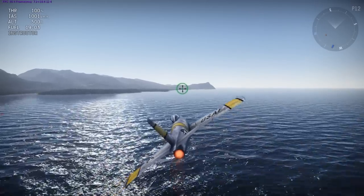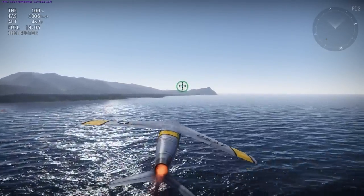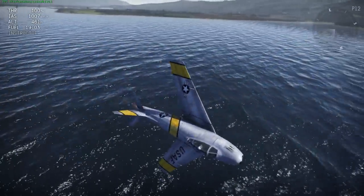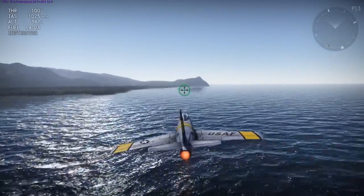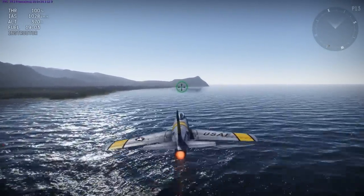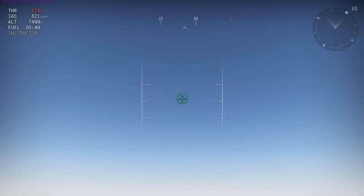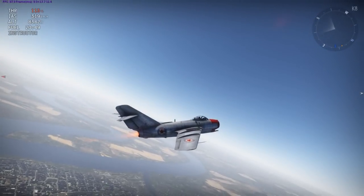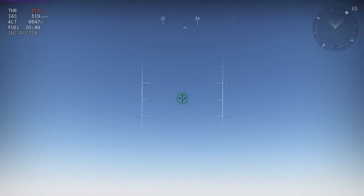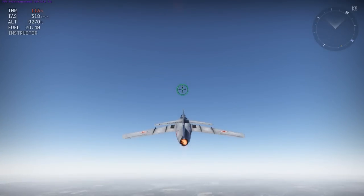Some bad news for jet jockeys: the Sabre and the MiG-15 both seem to be climbing the same, and both have the same high-speed roll performance as in the current build of War Thunder. I was informed that the Sabre F models and the MiG-15 were both supposed to get entirely new flight models — and they did — but my testing led to results that were pretty much exactly the same as they currently are. However, this was on the December 3rd build of the dev server, and it may have been different on an earlier build, since sometimes the devs take files in and out.